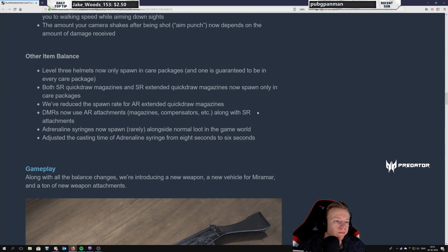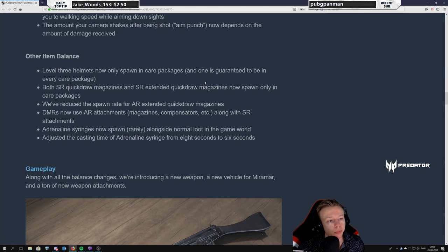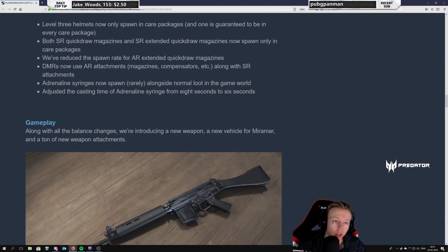I've been asking for level 3 helmets to be airdrop-only for a long time — I feel like the level 3 helmet was overpowered in the game and belongs in an airdrop. It's also going to be a good buff for snipers. Snipers will work better like snipers, assault rifles will be less powerful, submachine guns will work better in close range, and so will pistols and shotguns. It makes perfect sense. DMRs now use AR attachments along with SR attachments — wow, that is interesting. That is actually a big buff for the DMRs. You can use your AKM compensator on your SKS.